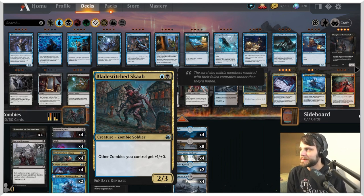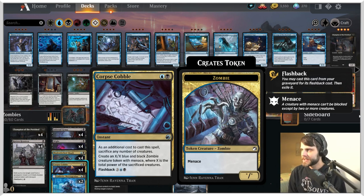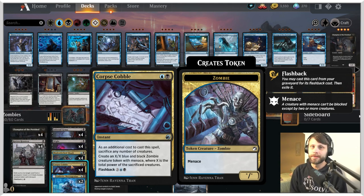Our creatures are high-valued because we've got lords — things like Bladestitch Scab, one of the new ones, a 2/3 for two mana where other zombies you control get +1/+0. A great two-mana spell. Along with Corpse Cobble, which is very interesting: an instant for two mana with an additional cost of sacrificing any number of creatures.